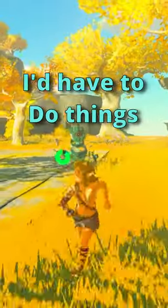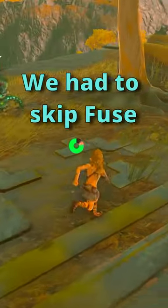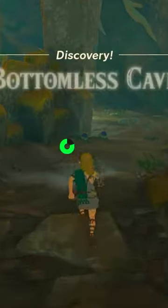When I started the Great Sky Island I had to do things a little differently. Instead of doing the normal order of shrines, we still did the Ultra Hand shrine first, but we had to skip Fuse because it's impossible without getting a very special item from a cave near the Ascend shrine. So we headed into the cave.